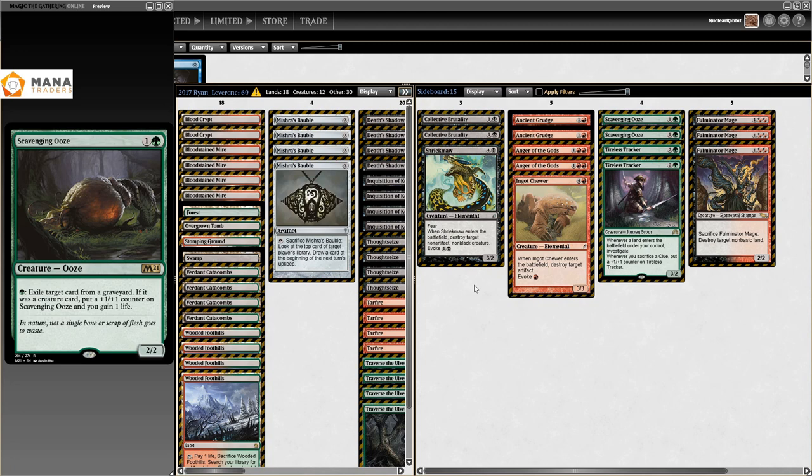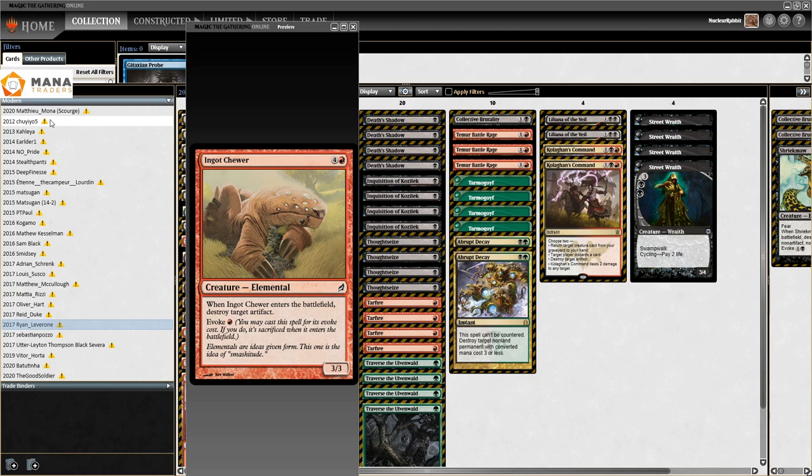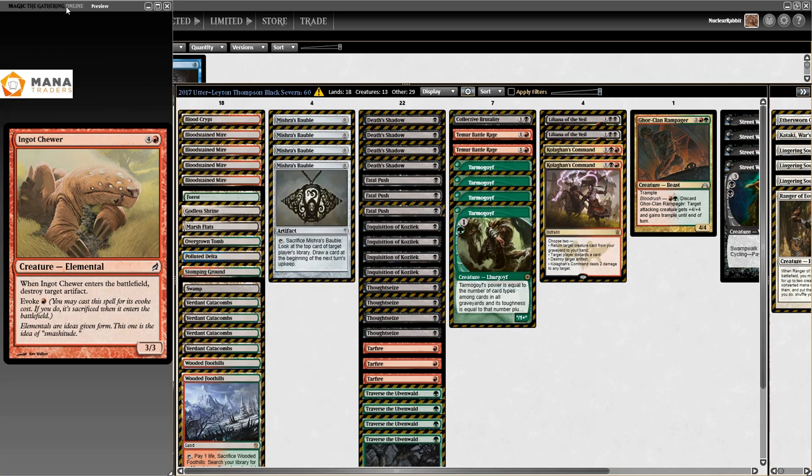Sideboard has some Tireless Tracker, Scavenging Ooze - all really cool with Traverse the Ulvenwald, just finding them when you need them.